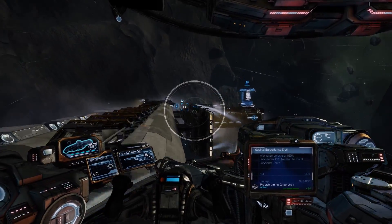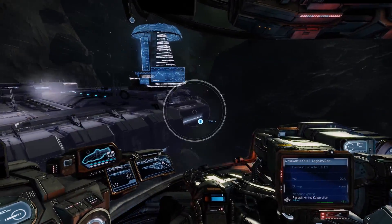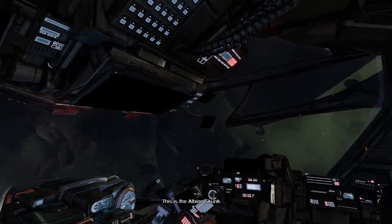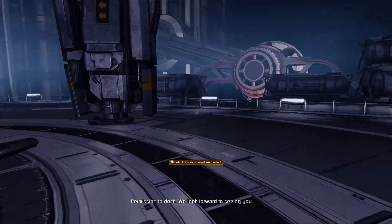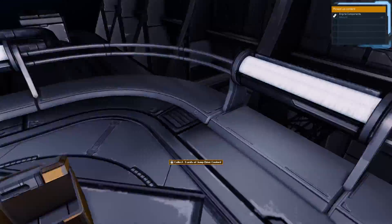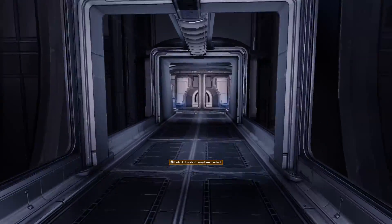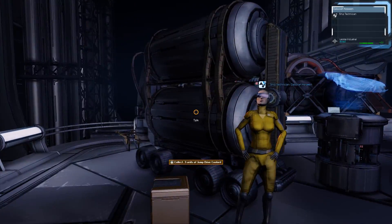All you need are some trade agents and a capital vessel that can do some trading. To get a trade agent, all you gotta do is dock with one of the stations here — any stations you wanna do business with, but eventually it's gonna be all stations. So if you insist on doing this vanilla, you're gonna have to go to every station in the galaxy and talk to at least one NPC on the station and get them to become a trade agent for you. That can take quite a while and it's very involved.